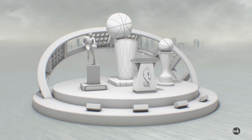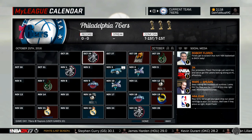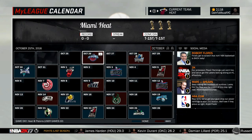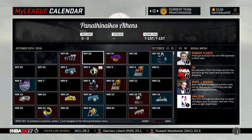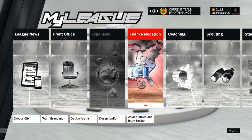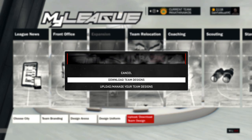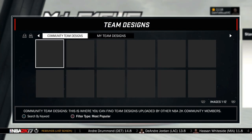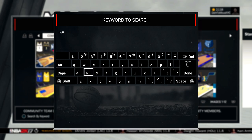We're gonna go over using the right analog stick, moving over to the right. We'll do this team first — hit Circle, go to Team Relocation, and then go to Download Team Design. From here we're gonna hit Triangle, search by keyword, and enter in HSH 2K17.